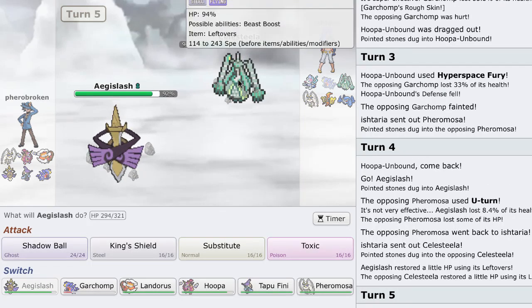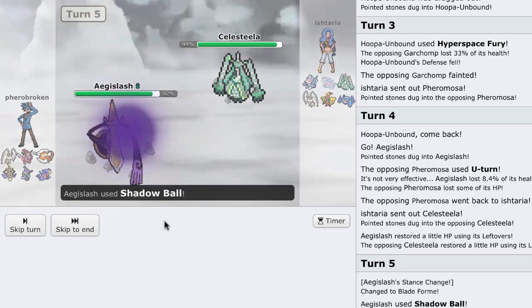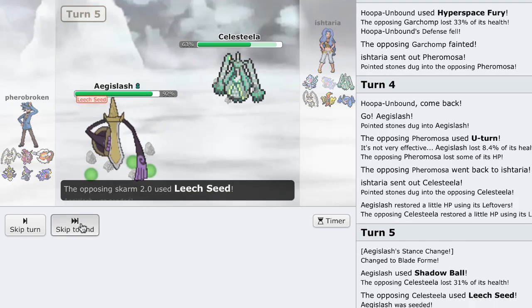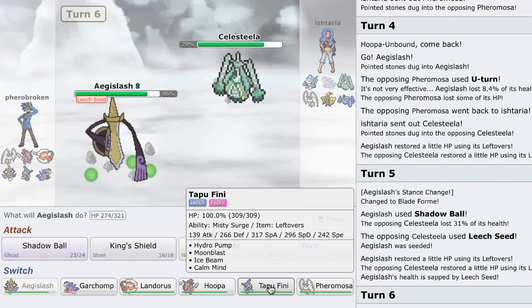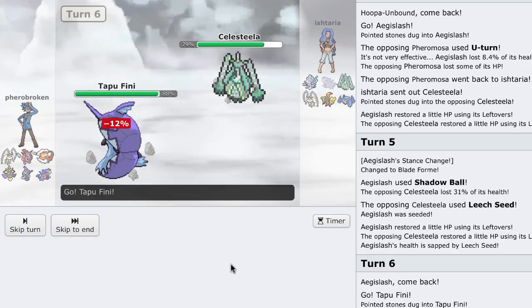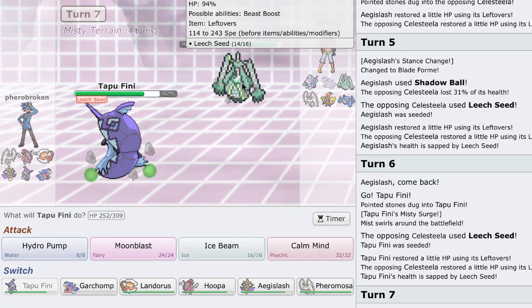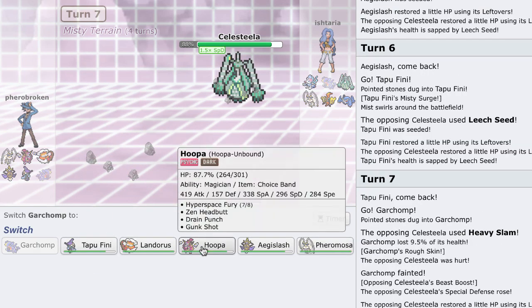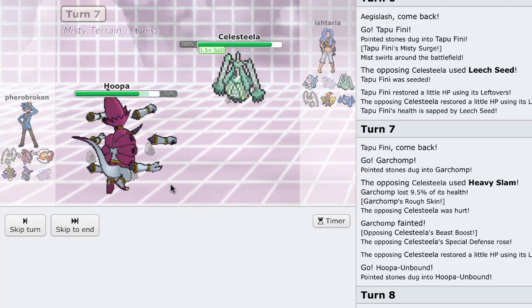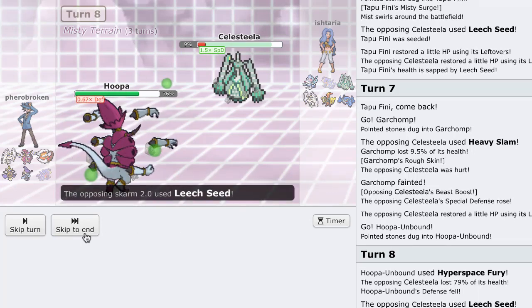He goes into his Celesteela. I'll throw off one Shadow Ball — I'm faster. He does Leech Seed. Knowing I'm faster is actually useful because I can block Leech Seed. But I think a Flamethrower is coming, so I'll go into Tapu Fini. He Double Seeds — I fucking hate Celesteela, this one is such a pain. He does Heavy Slam. I go into Hoopa and fire off Hyperspace Fury — he stays in. Wonderful. I'll take that.